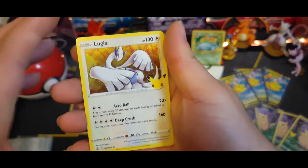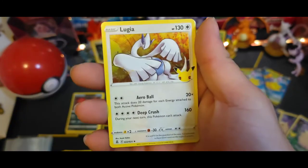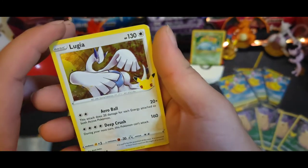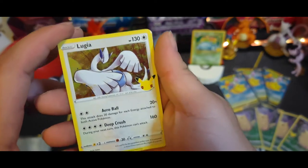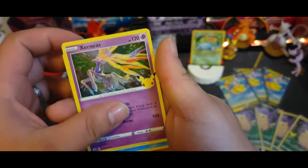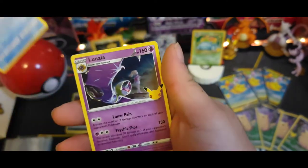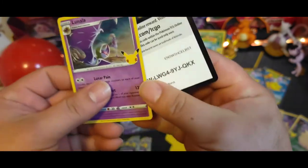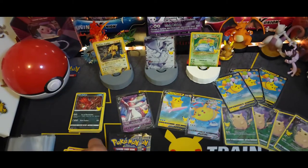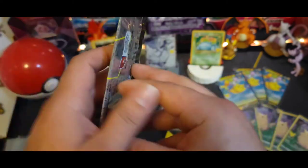You know what would have been awesome - for that Pikachu V Union, if they would have made like a bunch of different Pikachu arts in one set since we get Pikachu so easily, that would be so cool. Ho-Oh, Xerneas, Kyogre, Lunala - and there's the code. So far nothing, two packs down two to go.